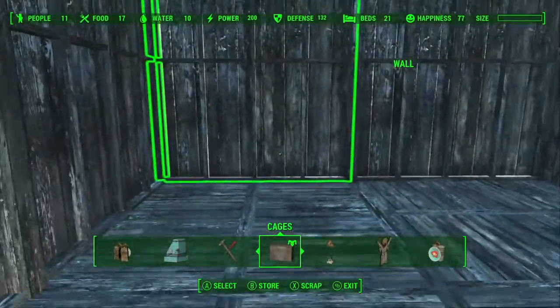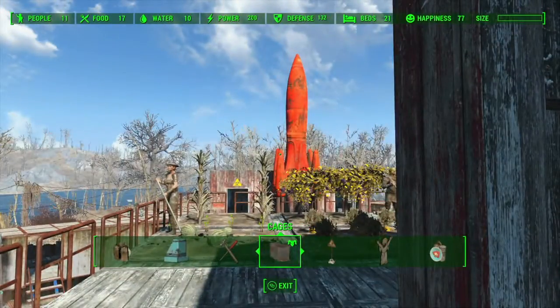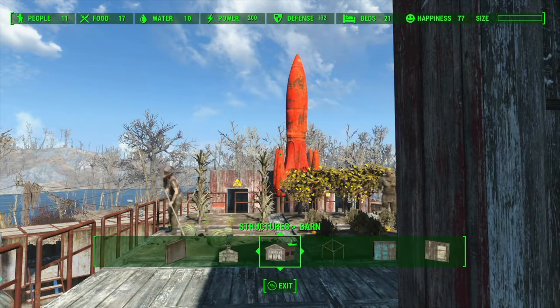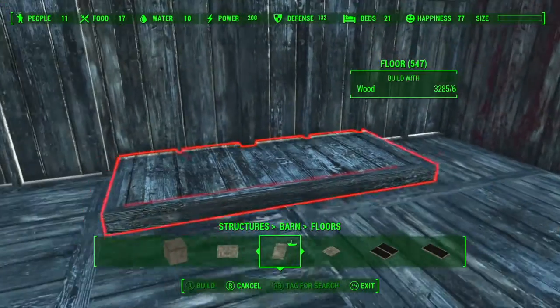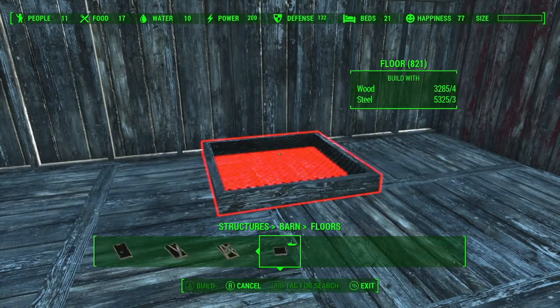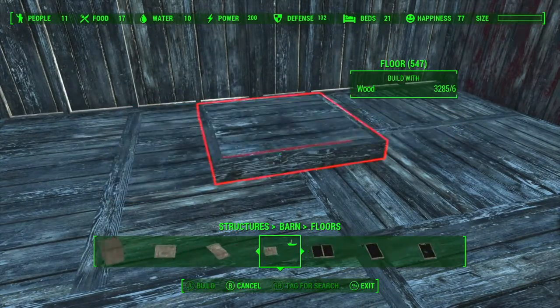What we're going to do is we're going to have the little Harvest Altar that we had in Sanctuary. We're going to do it slightly raised up. Normally you can put the floors on top of the floors. Oh, you can — it's just being silly.